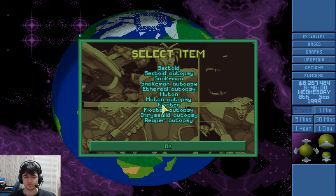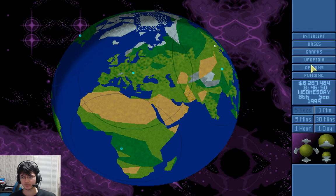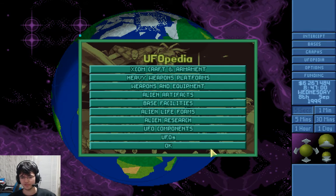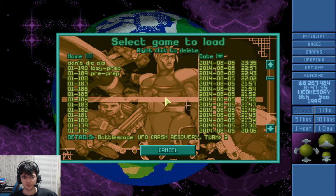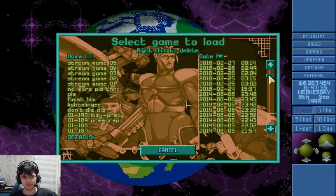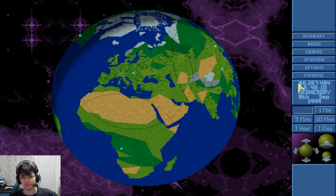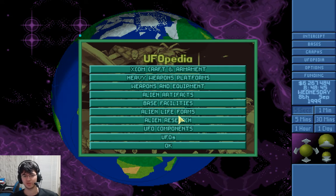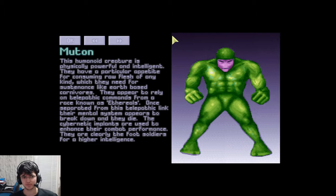The aliens we didn't uncover — I haven't researched them in this game. I'll see if I can load up a different game, but this is my only playthrough. Unfortunately, I can't show you what those two weird critters we saw in there were. I can show you the muton — the green dudes.